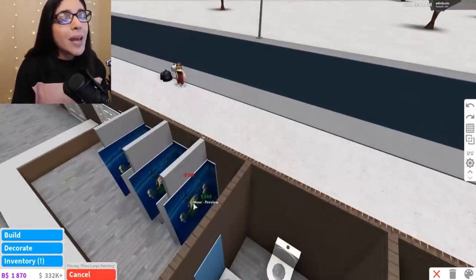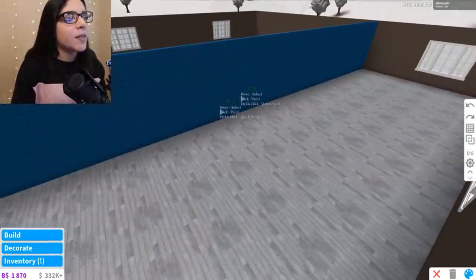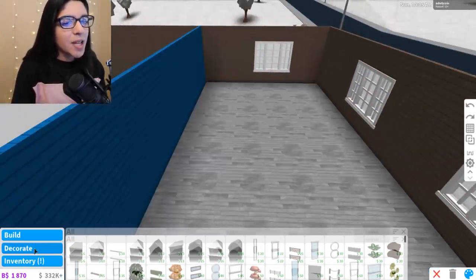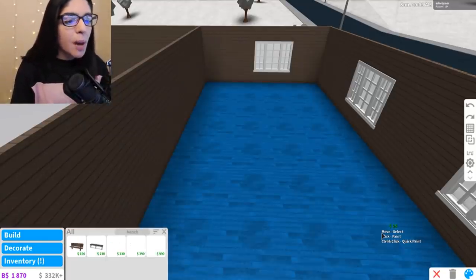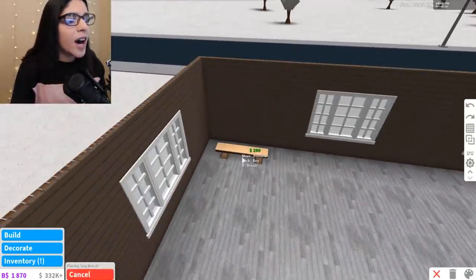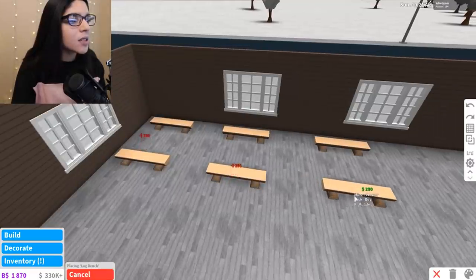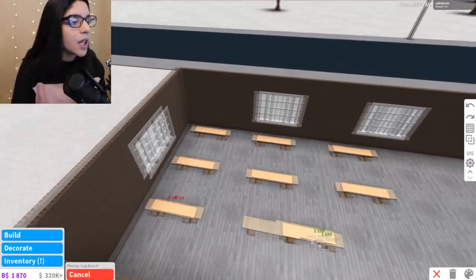We're going to go in and put the paintings in. We have that all done. And then over here, we have like doors for the ice skating rink. Over here, we're going to go get some benches — go to decorate, type in benches. I'm going to use the log benches just because I want like a cozy log cabin vibe. So we're just going to add these benches here so people can sit down, put their skates on, and get ready to ice skate.